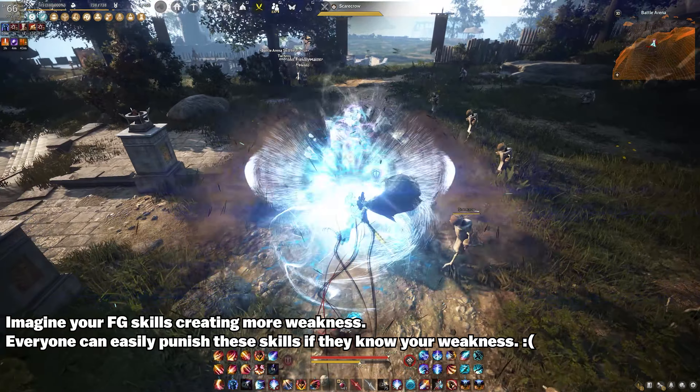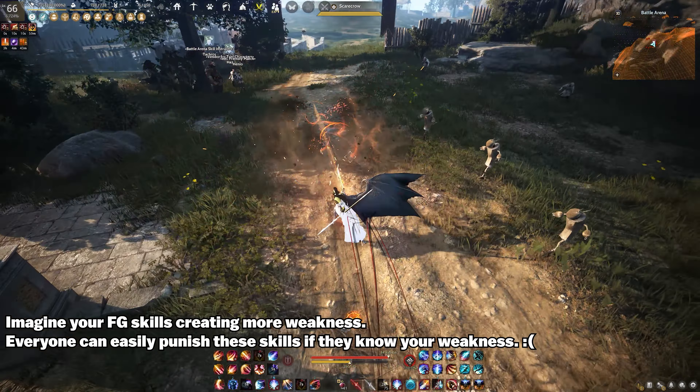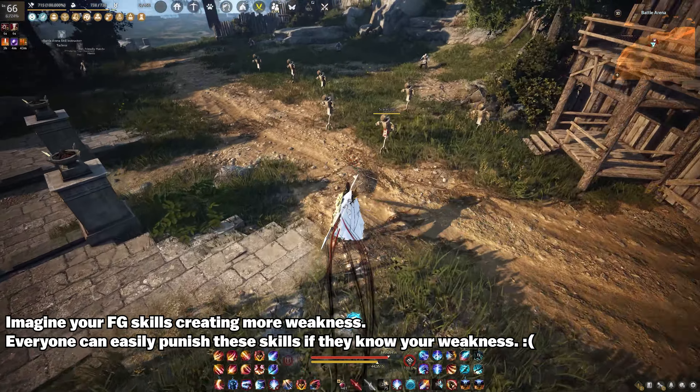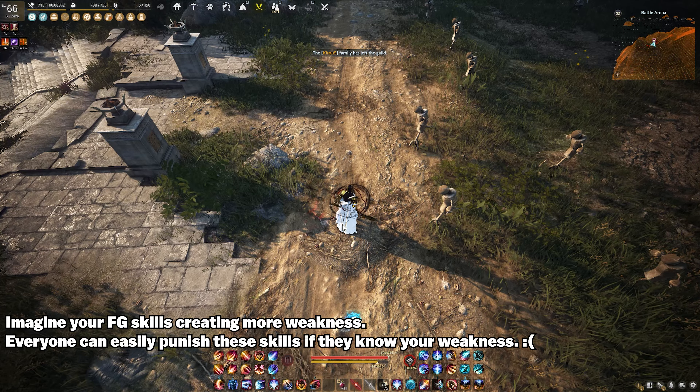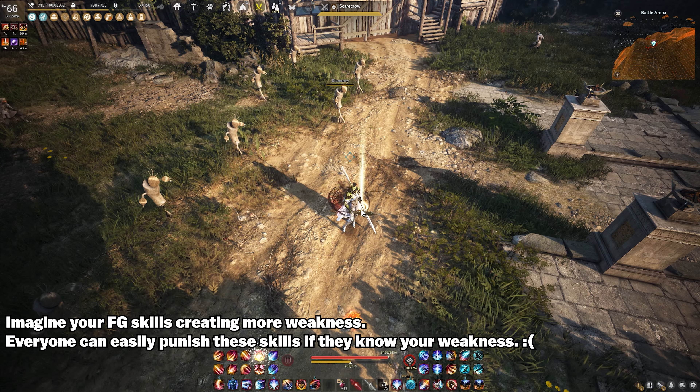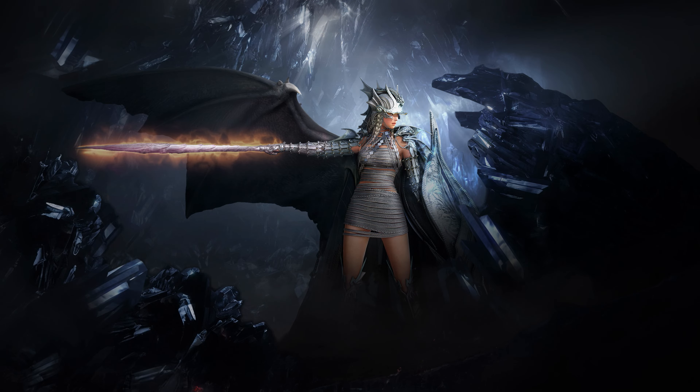This means that the skills are not suitable for the protection type provided. Moving forward while only having front guard protection gives your opponent an advantage to catch you. Essentially, when you choose to use these front guard skills, you end up putting yourself in a difficult position — you are griefing yourself. From these changes, we can understand that the person making these nerf decisions either has no idea about Dracania or aims solely to weaken the class significantly.